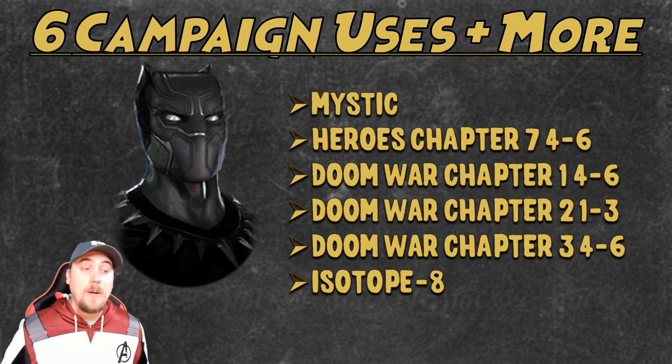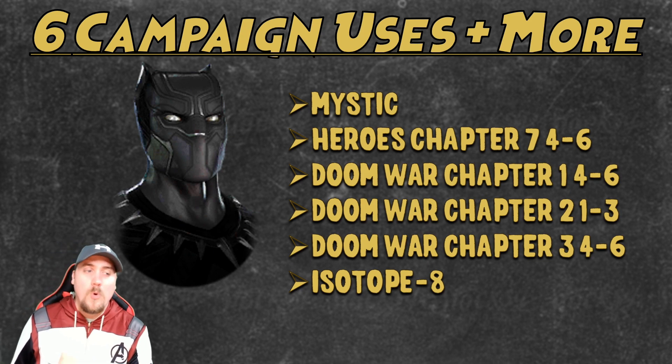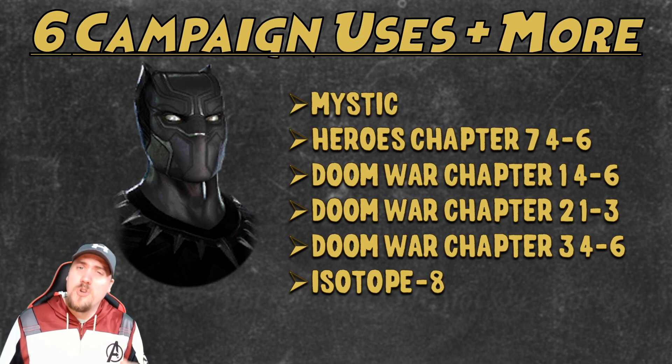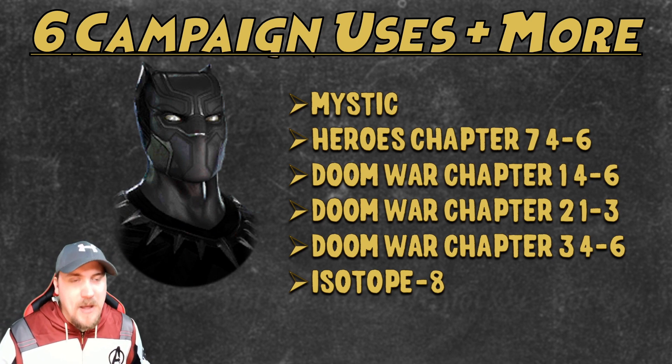Next up is Black Panther — six campaign uses or more. He's used in the Mystics campaign, Heroes Chapter 7 Nodes 4 through 6, Doom War Chapter 1 Nodes 4 through 6, Doom War Chapter 2 Nodes 1 through 3, Doom War Chapter 3 Nodes 4 through 6, and the Isotope 8 campaign.